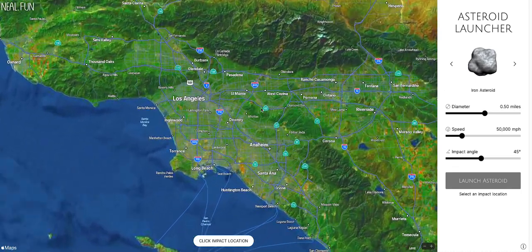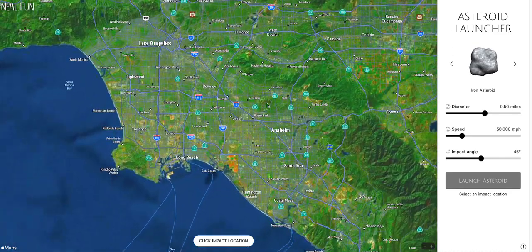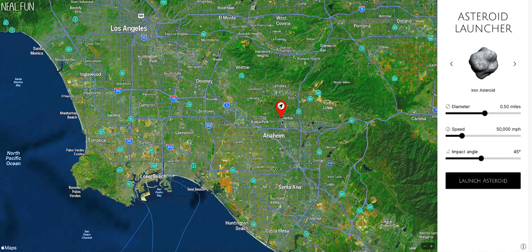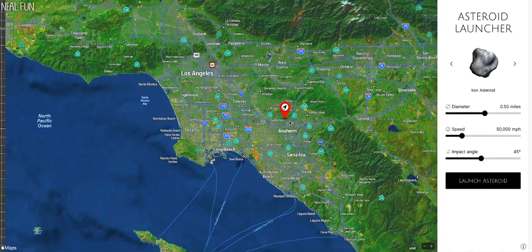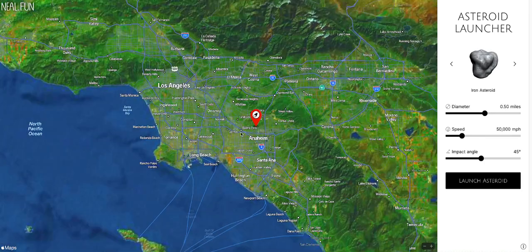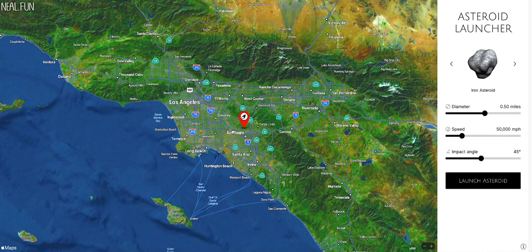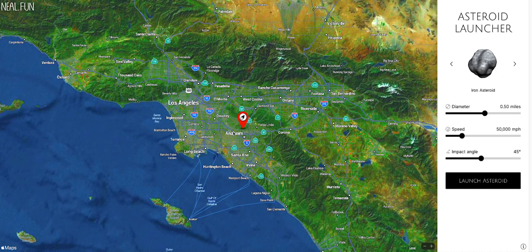Fullerton should be right here. So this is going to be the area we are going to target. I'm going to back out a little bit — okay, right there. So an asteroid was to hit Fullerton — this is what it looks like. I'm going to launch the asteroid. Here we go, guys.